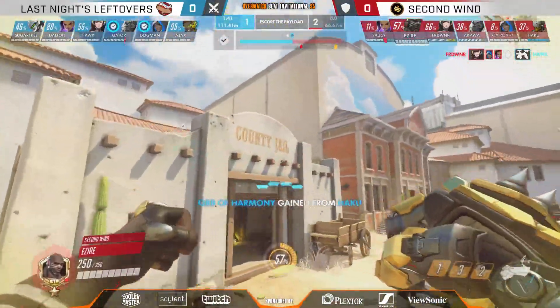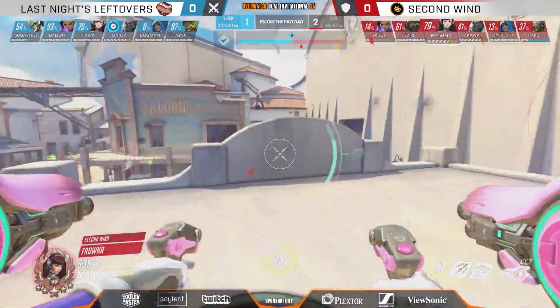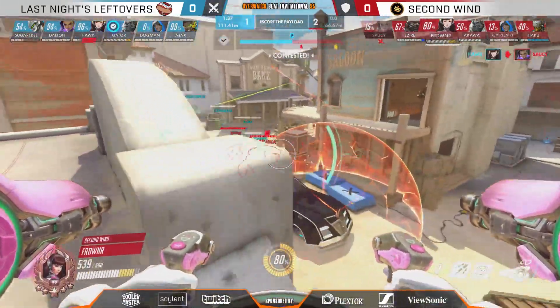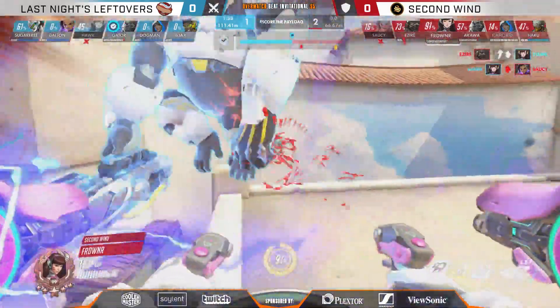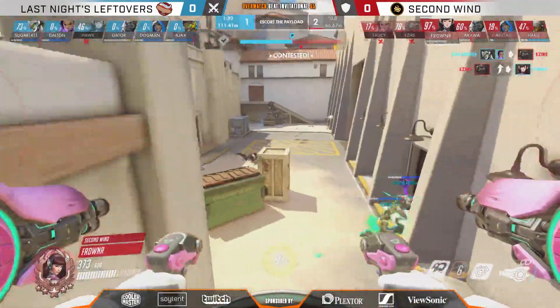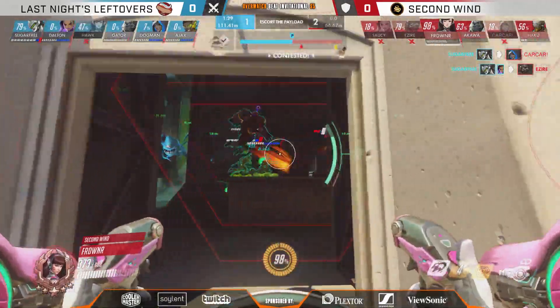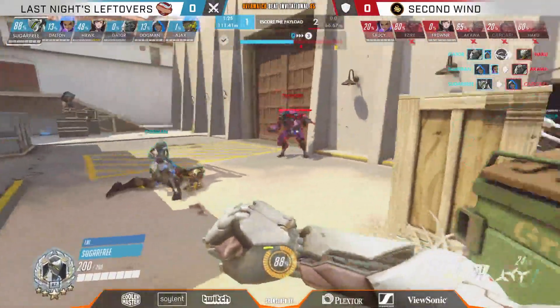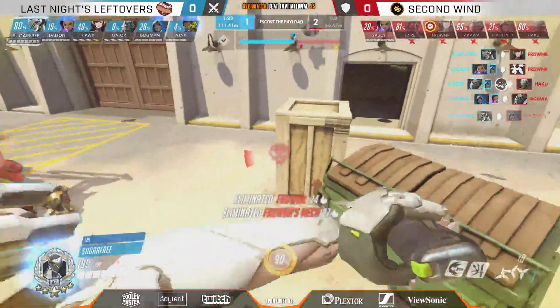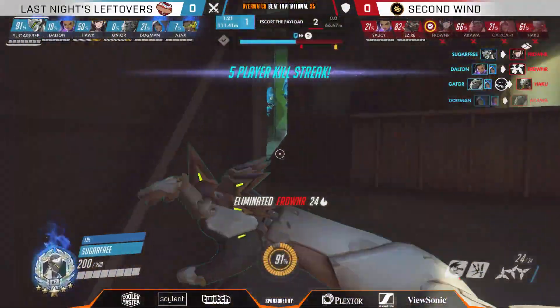Saucy has had very good Sombra to play really all day long. However, gets caught out there by Haku, the baby D.Va — the Ezire coming right back over, hacked, you're down. Sugarfree moving on in, taking advantage of the chaos, picks up two. Can he make it three? Zen gonna fall, and LNL able to turn on a dime there — they take well advantage. Not enough was done off the EMP, and LNL is going to be getting point B.